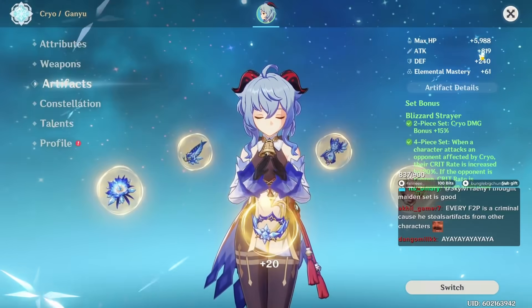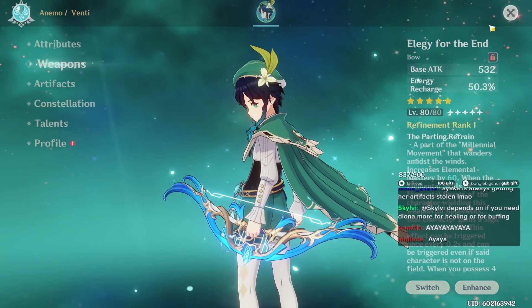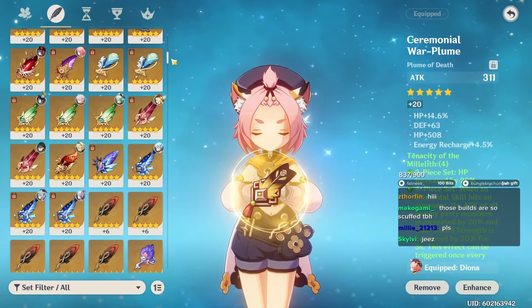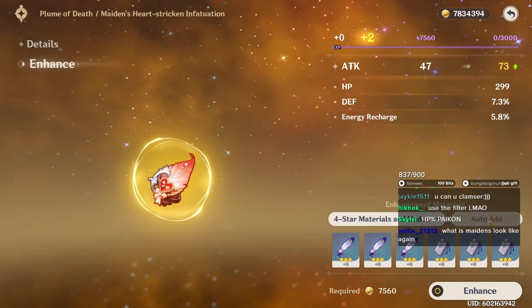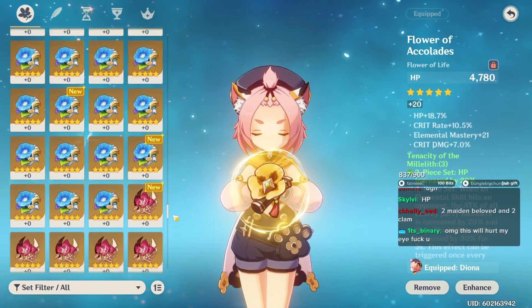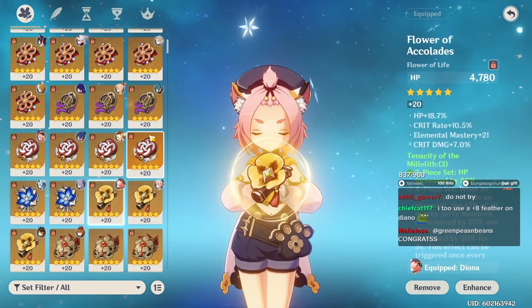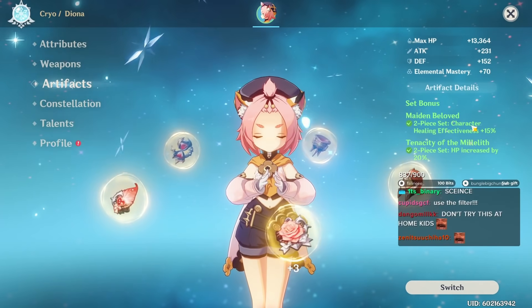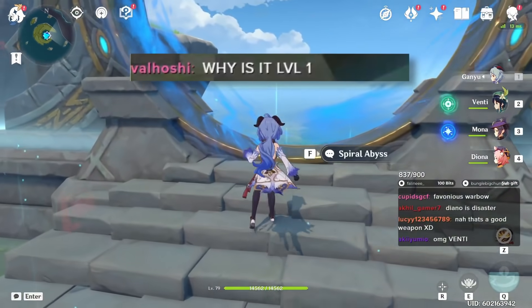Two-piece Maiden Beloved - is that really her best build? Ganyu, got that one. Venti: four-piece Viridescent, also got his best-in-slot bow. Mona: four-piece Noblesse, these stats look good. Diona - do I even have a good Maiden's piece? Let's level one up, but this one sucks. I'll just use it as is - level seven artifact piece. Do not do this at home, this is just for demonstration purposes. Level four artifact - better than zero. What weapon do I use? Sacrificial bow is good enough. Why is it level one? We don't talk about that.